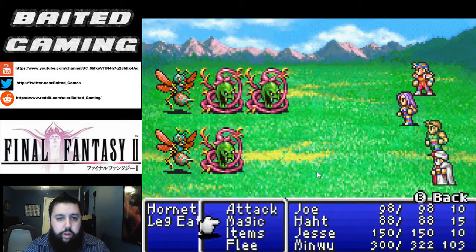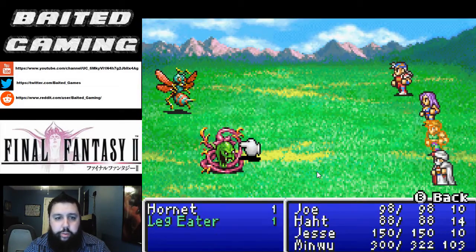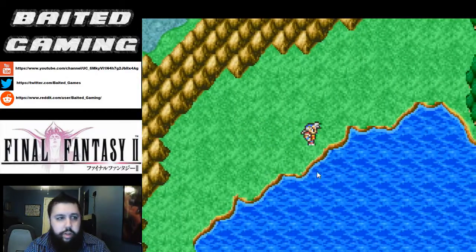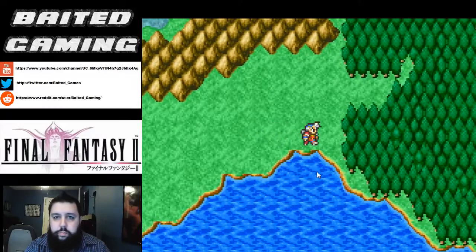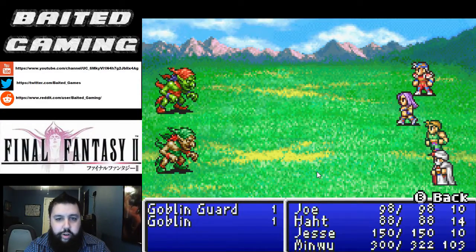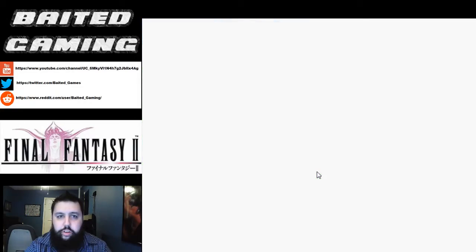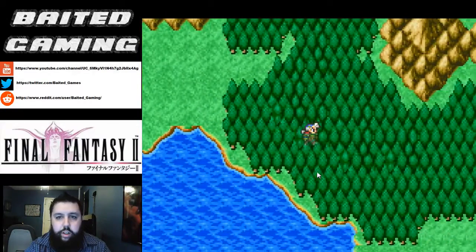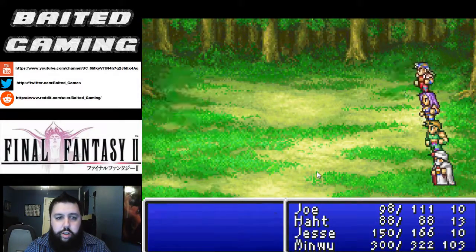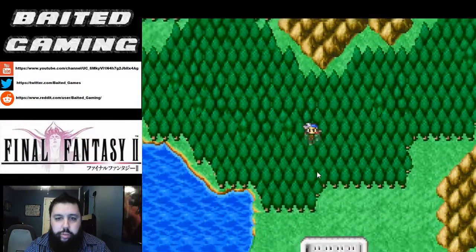Continue following the coast, casting Protect as we go. Everyone say hello to Jesse. Alright, apparently don't say hi to Jesse. And just continue around the coast. Let's kill this soldier real quick so we can go to the city of Basque. Now this is Poft — this is the second city that we normally go to.